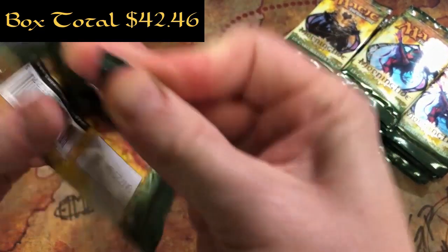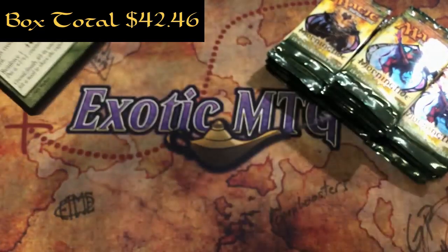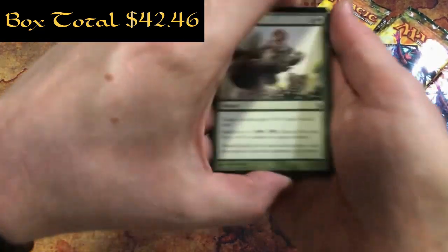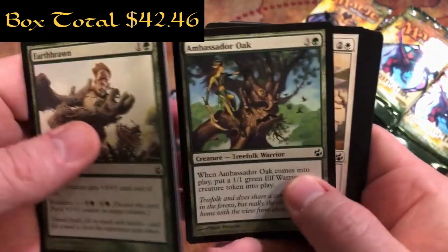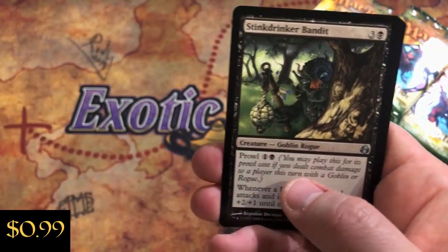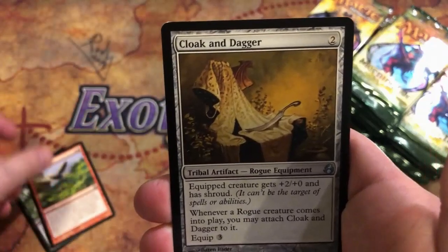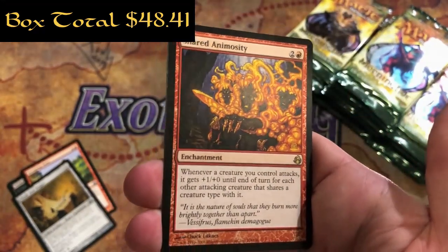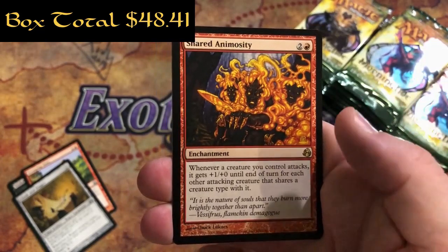Pack number five - we're going to start scooting through those commons a little bit here. Disperse. First uncommon is Stink Drinker Bandit, Stomping Slabs, Cloak and Dagger, and a Shared Animosity - good pull, beautiful near mint. That was pack five - pretty sweet right there.